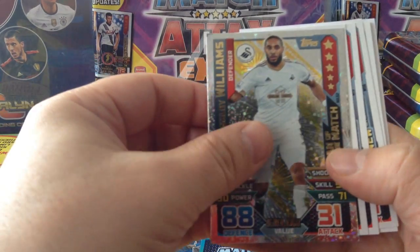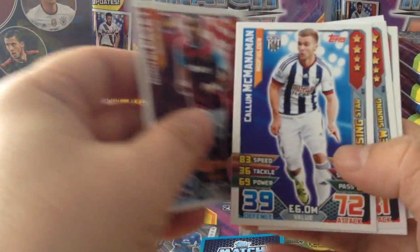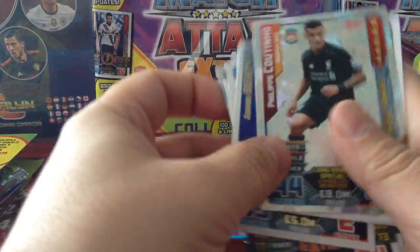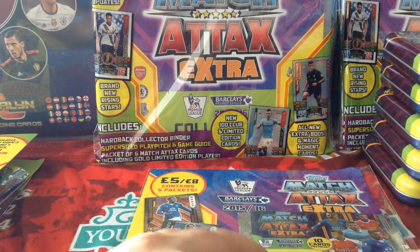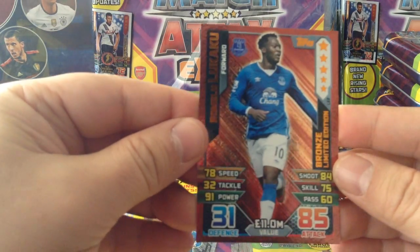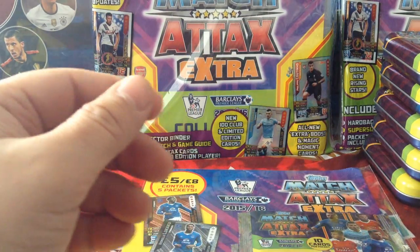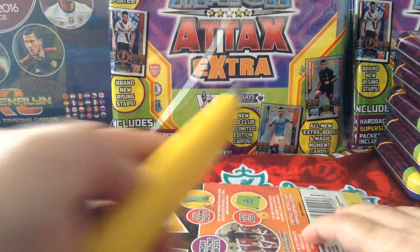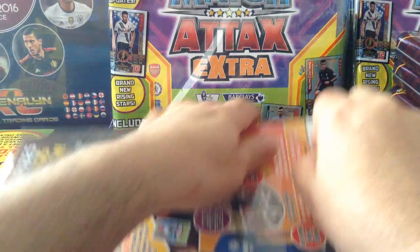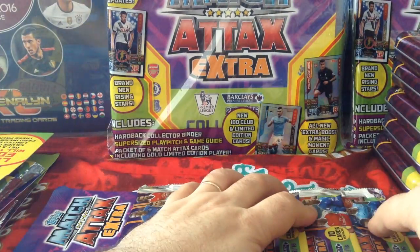All right, here we go. I've seen this guy about 50,000 times — I'm having nightmares about him. Ashley Williams, man of the match. Base cards, got a Liverpool one here. Catania magic moment. Let's see what Lukaku we're going to get in the fourth one — bronze. Surprise, surprise. So we've pulled three bronze, one silver. Almost identical numbers so far to the Minitins, where we pulled four bronze and one silver.